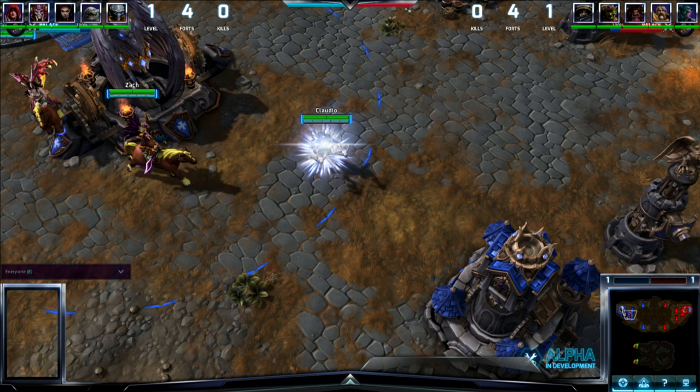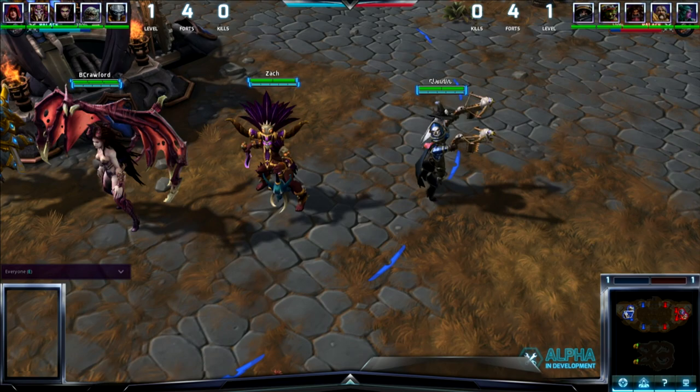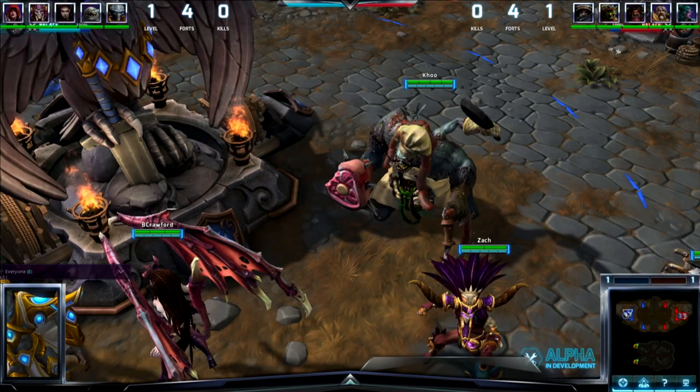All right, ladies and gentlemen, welcome back. I'm Kevin Aki here with Matt Cooper, and we are going to take a look at the Haunted Mines as we have another game of Heroes of the Storm to play for you. We'll take a look at the blue team here. We have Demon Hunter, Witch Doctor, Kerrigan, Tassadar, and bringing up the rear, of course, is Stitches.